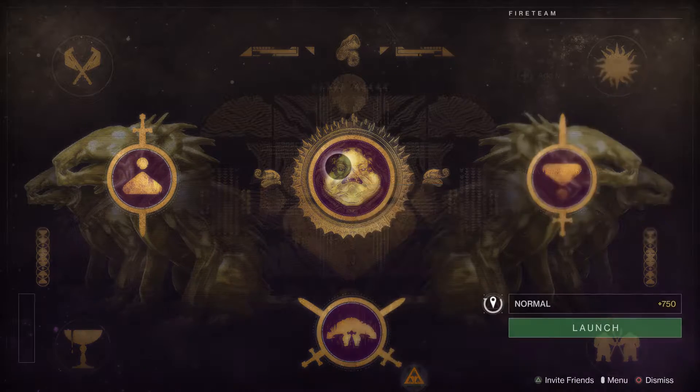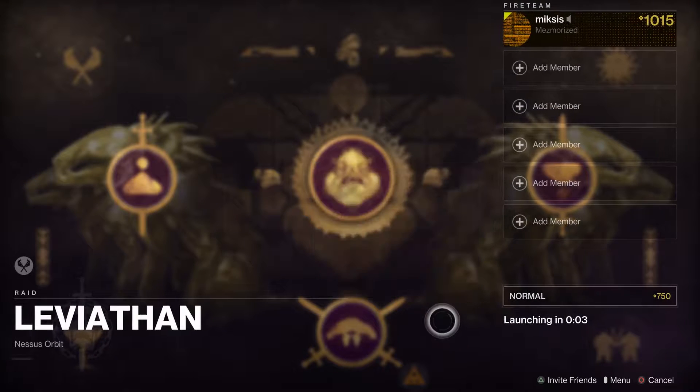What you want to do is go to Leviathan. This is where we're gonna farm Cabal.